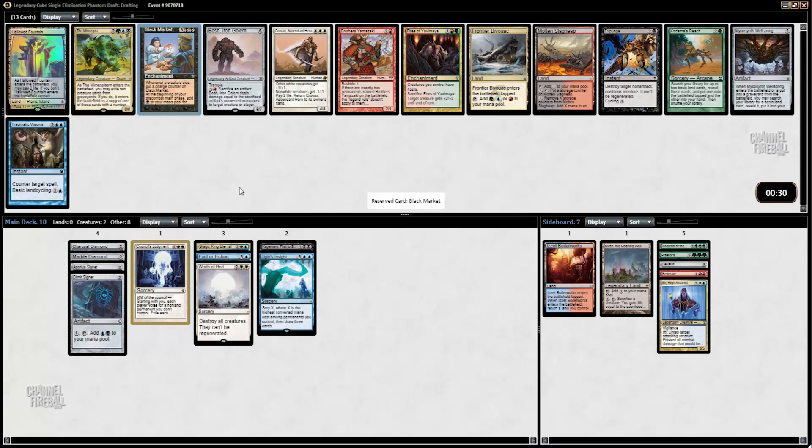There's a hierarchy in terms of what lands you want to take in this format. Lands that are basic land types — like Hallowed Fountain, Prairie Stream, Tundra — you value those highly, higher than stuff like Slag Heaps and the storage lands. The reason being is because you can fetch for them. So I'm going to go ahead and take the Hallowed Fountain here.